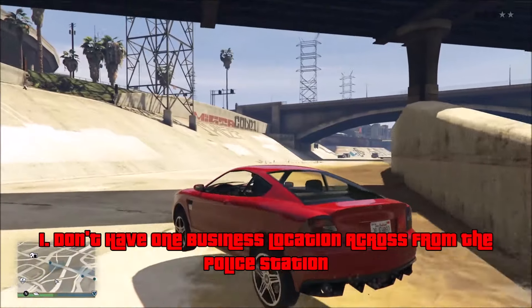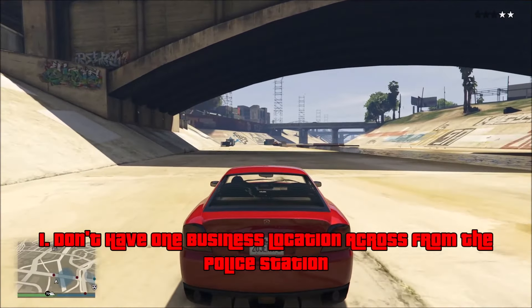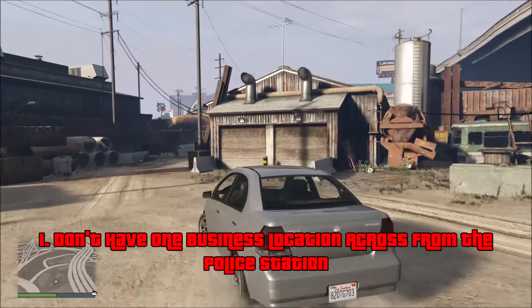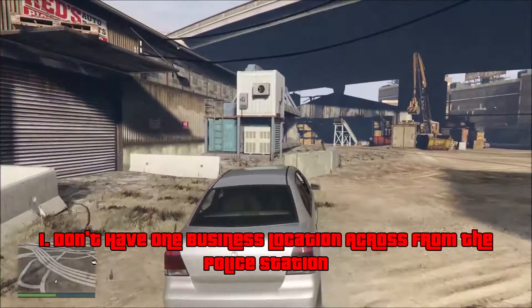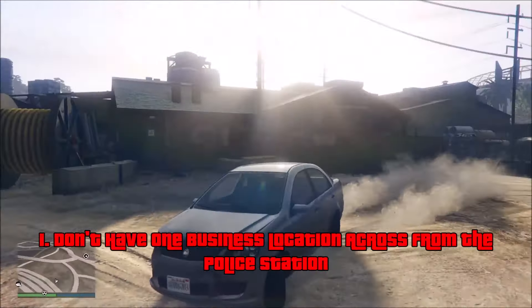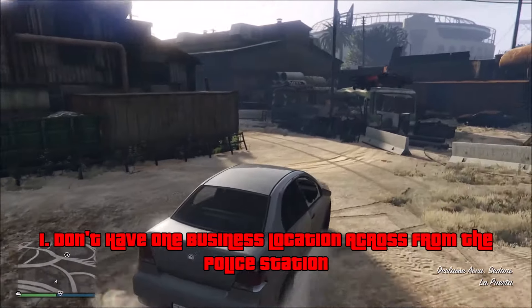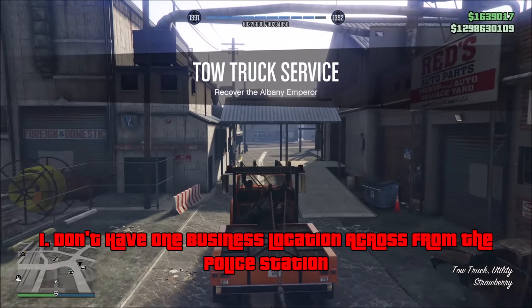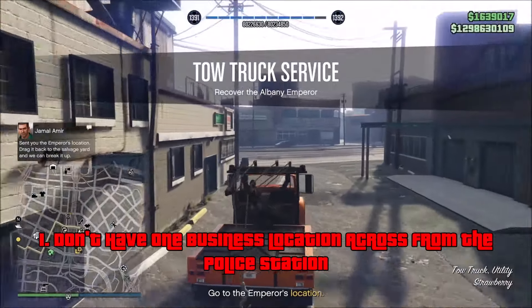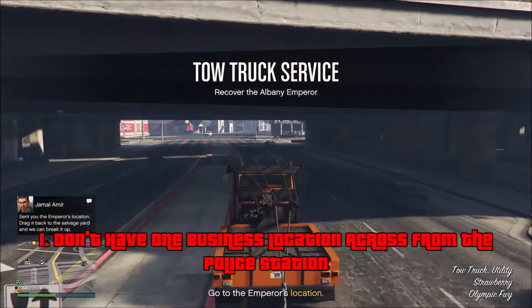The Chop Shop DLC almost did this exact same thing. The Junkyard location, which was the most expensive one advertised in the trailer, turned out to be the worst location because vehicles would spawn behind the junkyard wall and you'd have to drive through it every single time — it got really annoying. Thankfully you were able to buy different locations and that fixed the problem. So my point is: have multiple business locations and don't have just one right across the street from the police station, because getting constantly harassed by cops will make it really frustrating.